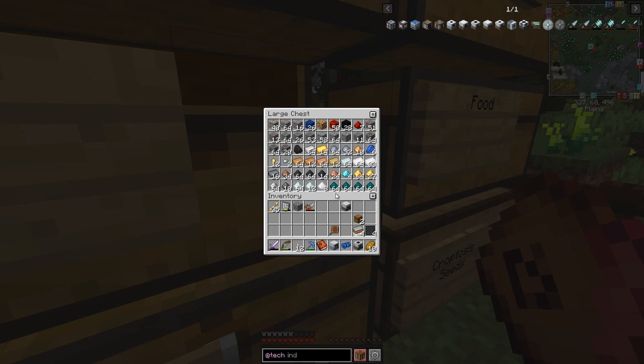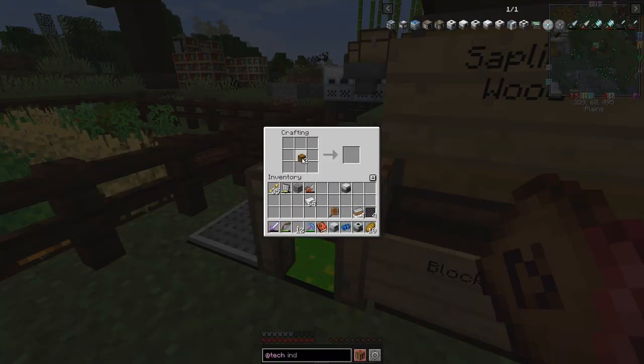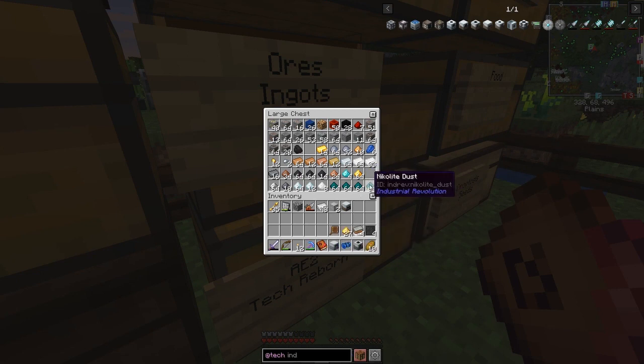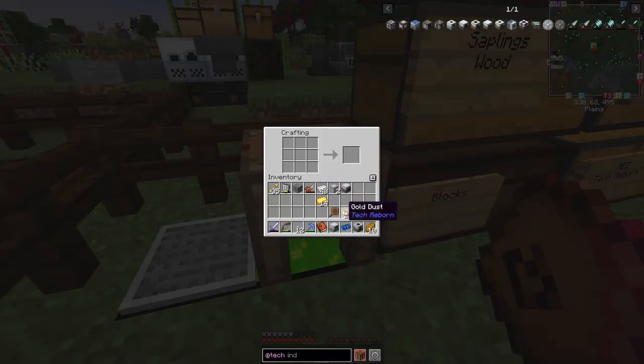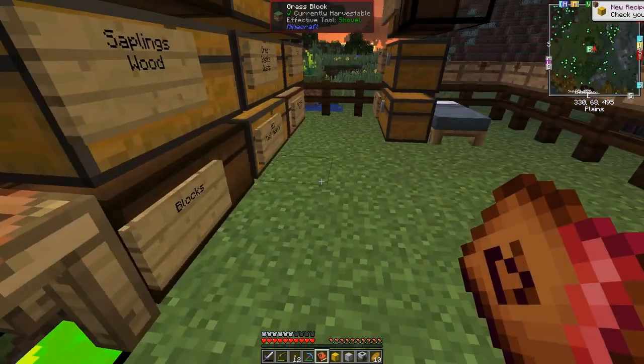I'm going to make some iron chests. I've got a reasonable amount of iron - I'll take these chests and wrap them around with some iron to give us two iron chests. Then we're going to make a gold chest - I haven't quite got enough gold so let's smelt some up. We can probably make a diamond chest as well. Wrap those chests around with gold and we should make a gold chest. I think both of these are quests.